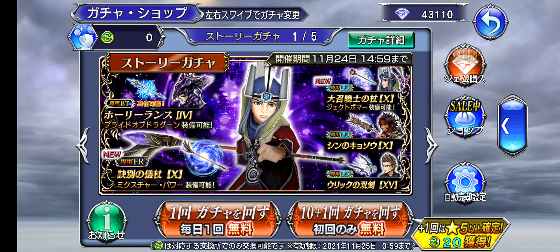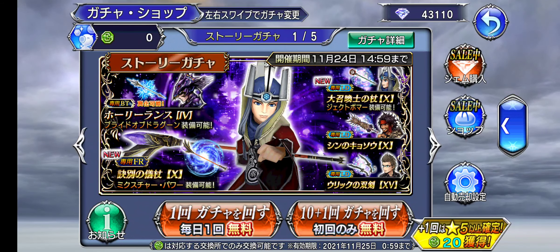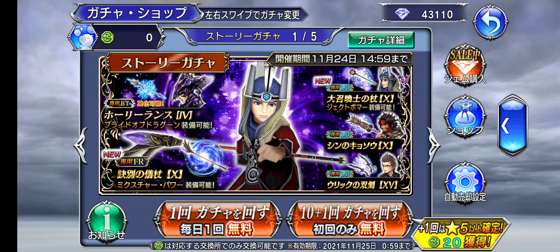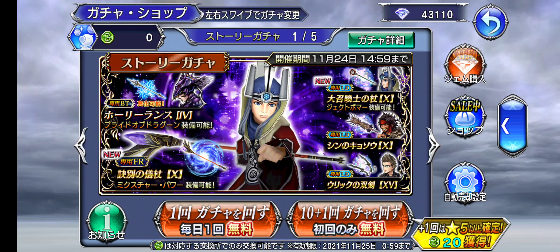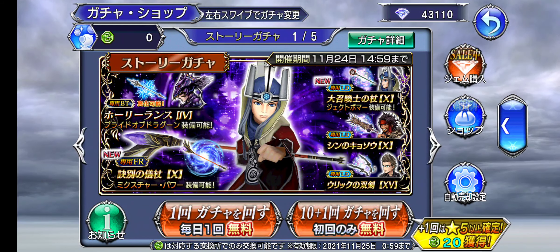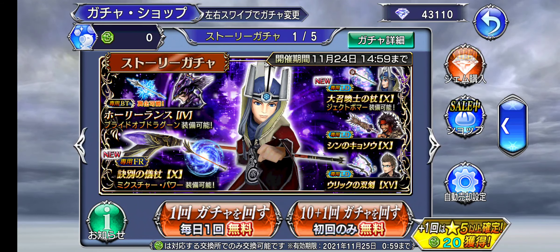Welcome back to another Opera Omnia video where we're going to be pulling for Braska's LD, EX, and FR weapon, hopefully being able to get it within the amount of tickets that I have. We're pulling on my JP Alt account because my main JP account is still broke after I had to do that pity with Kane's BT weapon.